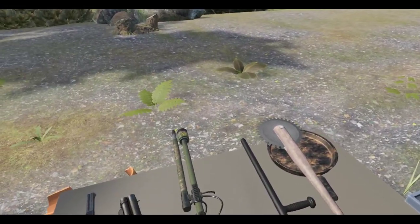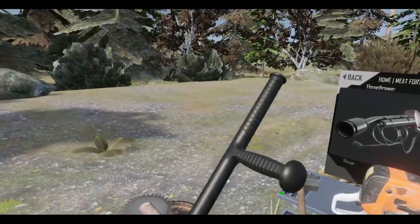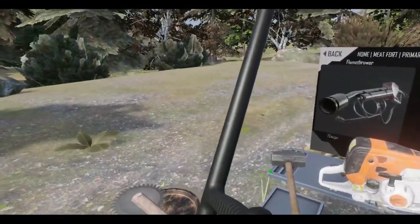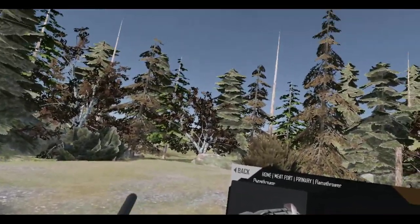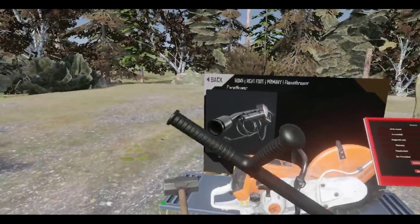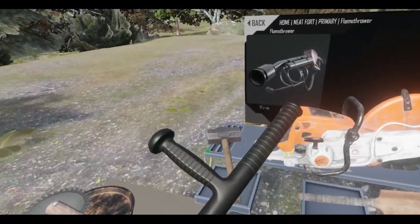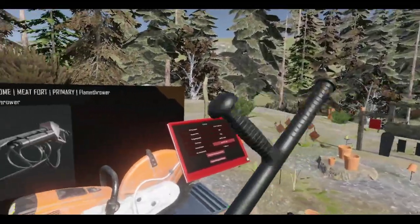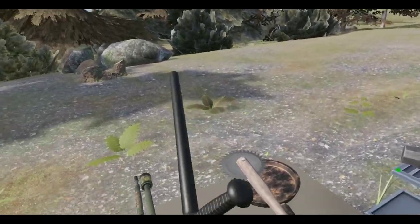Moving on — the last three are other mode unlocks. First is this tonfa, or police baton. It's unlocked by doing a lot of melee kills, which is tough in a small play space, but swords will do the trick. Once you kill enough — I think around 50 or 60 — you get the police baton. You can use the touchpad to switch its grip position for striking or blocking.